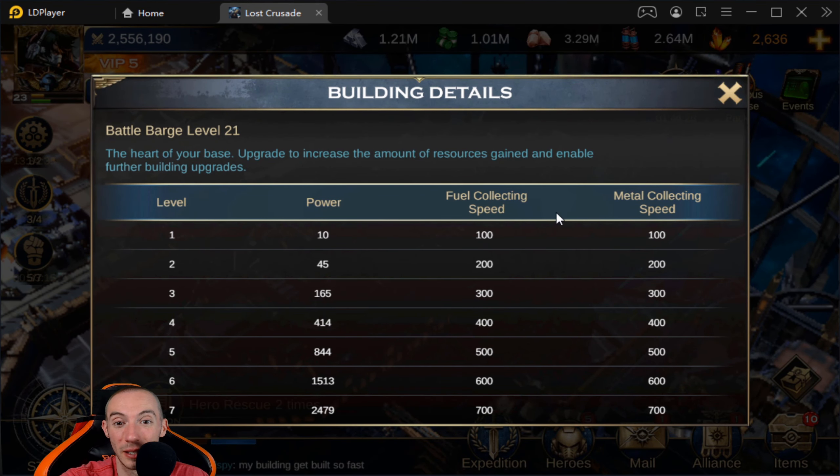Once the Admin Outpost is up to level 21 we can then upgrade our Battle Barge to 22, and then we'll have to go back and so on. Your maximum hero level will also increase — right now our max hero level is 50, and once we hit level 21 it's going to jump up five levels, which is very good. The basic rescue count is at seven and goes up at higher levels, and the deep rescue time will also decrease.